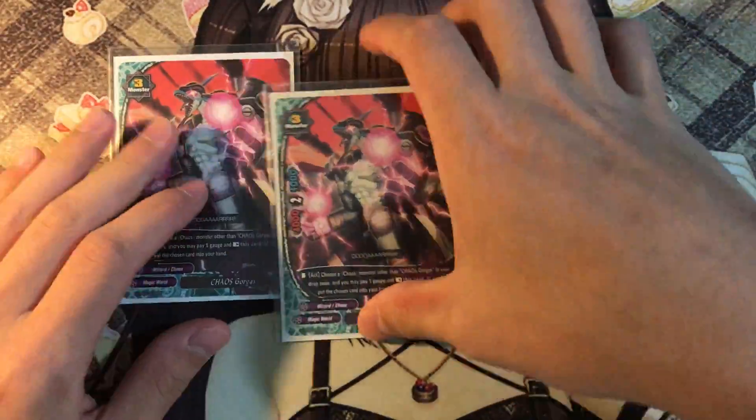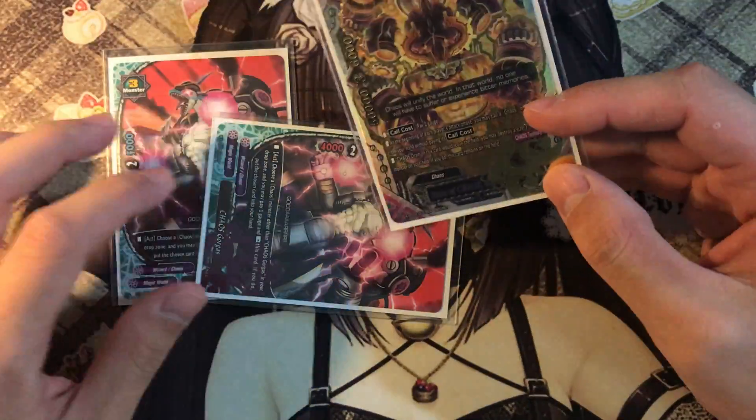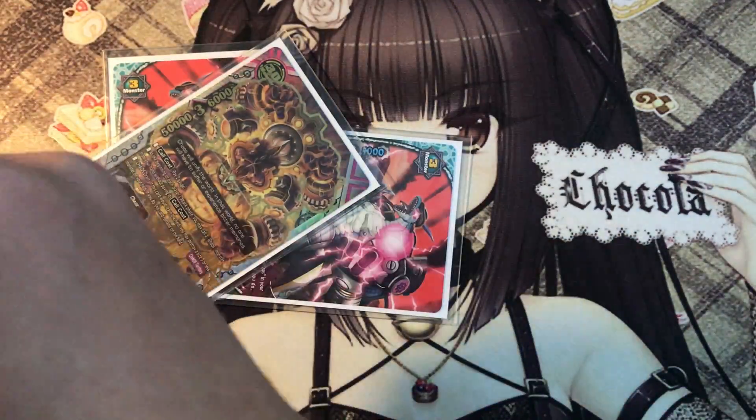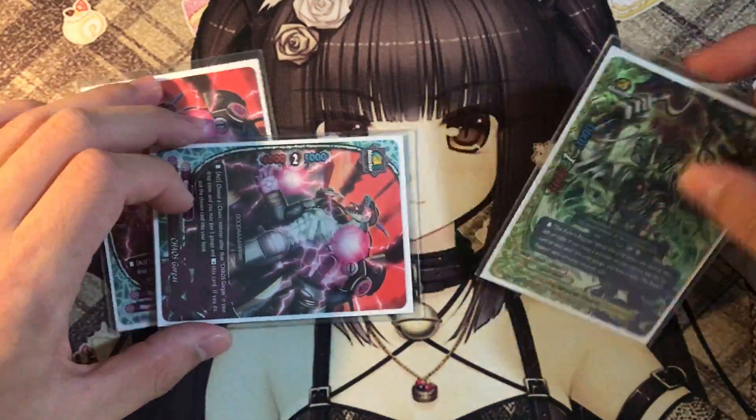Another thing I like to use is calling Golgoth and activating his ability — say your opponent destroyed your Gear God last turn, fine, I'll just call it again. You could add anything back, or you could also add Chaos Osiris back — rest, add back, charge and draw 1, so basically you get a plus 1.